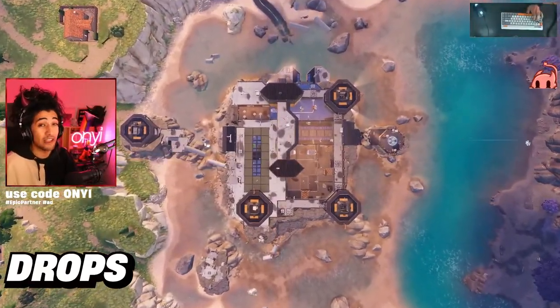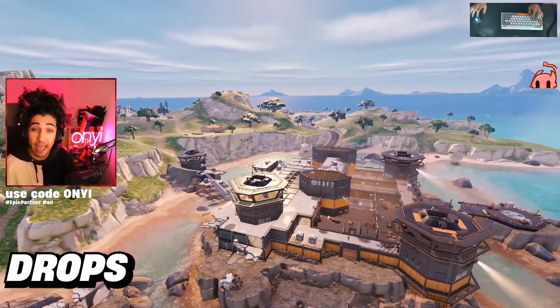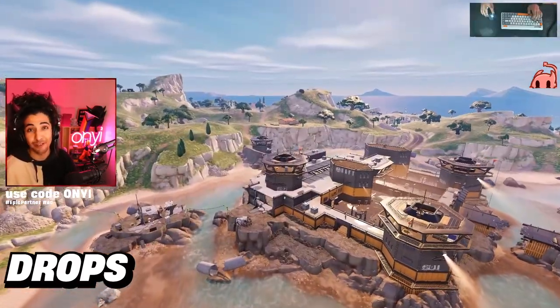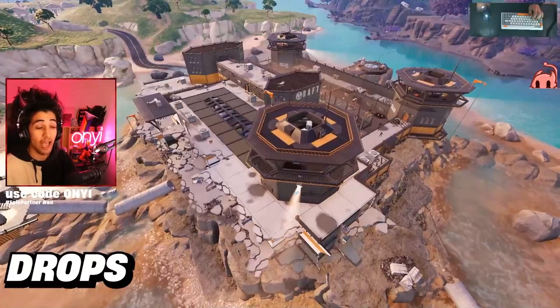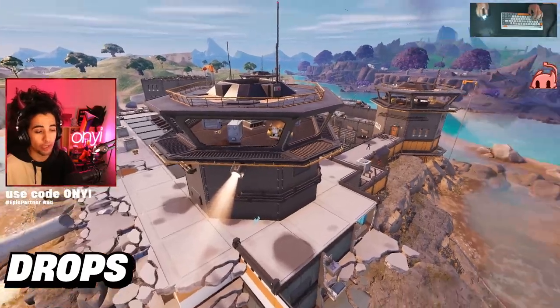There are five drops that I think are best at this location, and most of these drops have to do with where Emma Frost is located. Emma Frost is located in this southeast building at the Raft, and most players are going to be rotating to this building in order to take her out. So you do not want to land here.